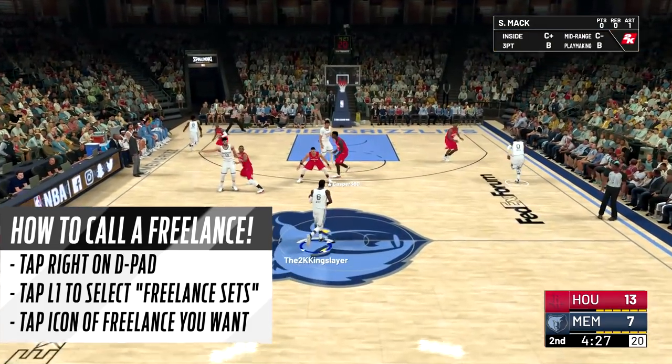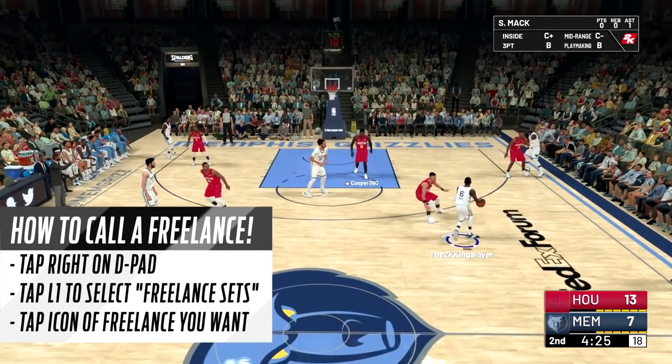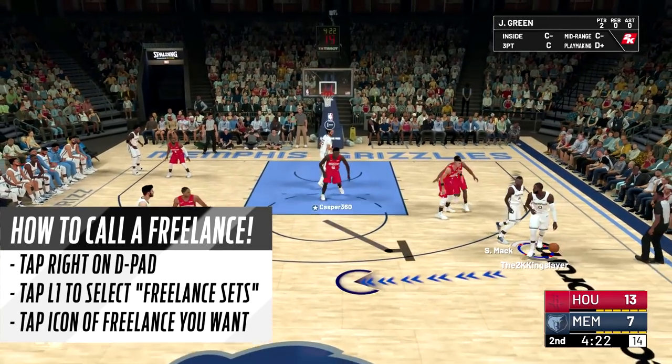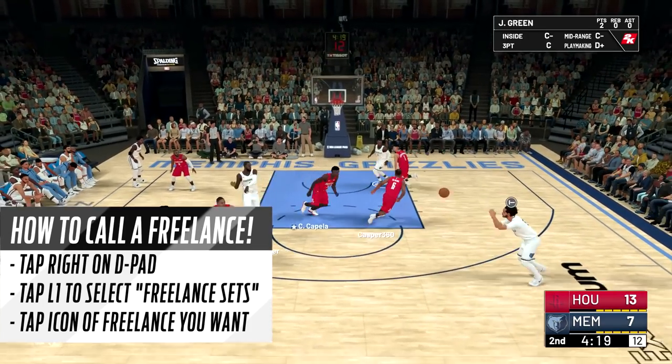Quick reminder: to call a freelance, tap right on the D-pad, then tap L1 to select freelance sets, and tap the icon of the freelance you want to run.